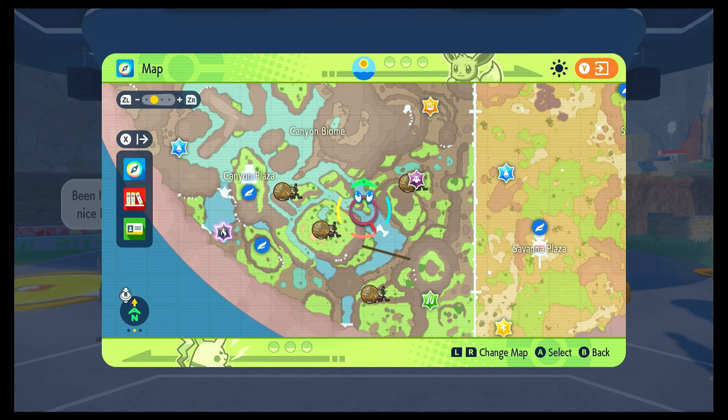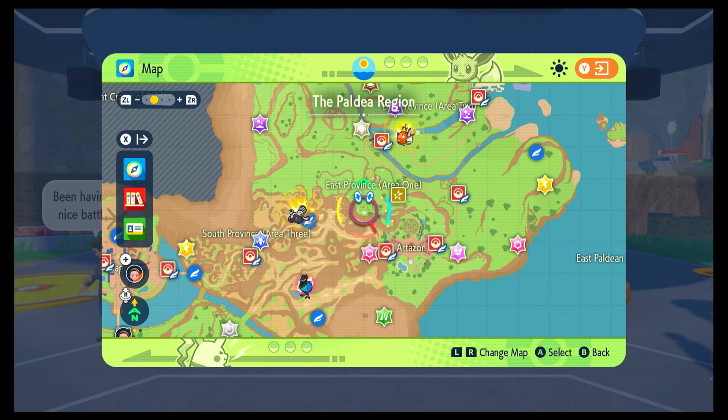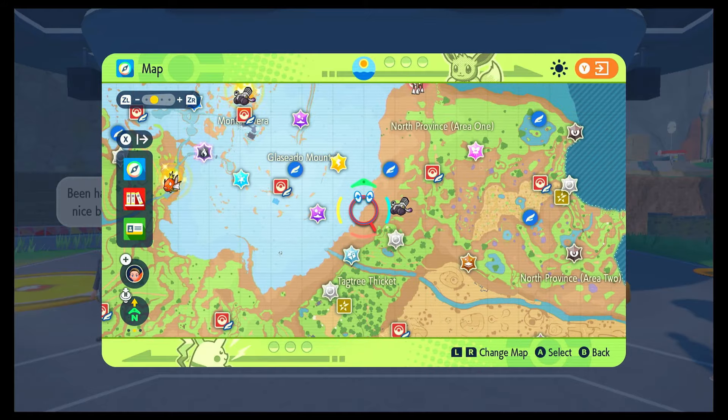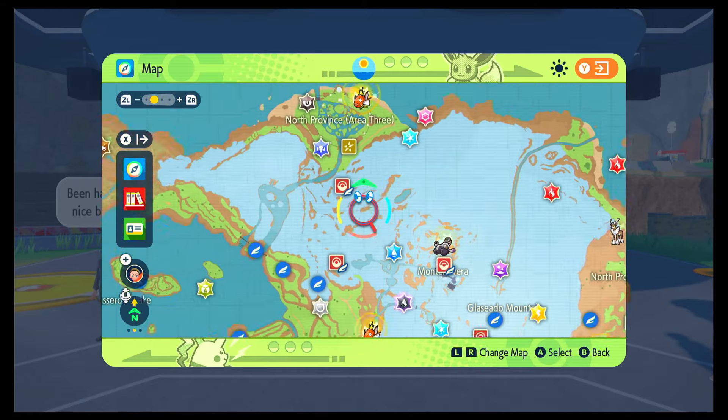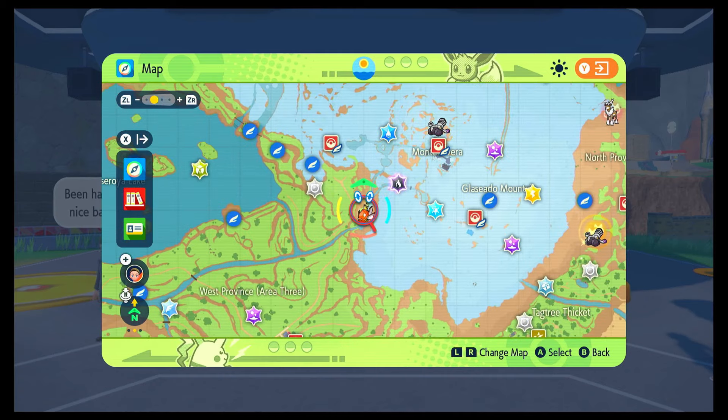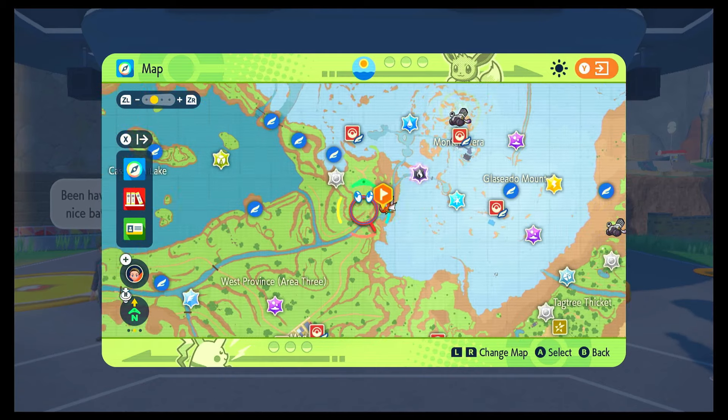It is key — seriously, just move on if you do not get an outbreak in a good spot. I'm going to use the Magikarp one as an example. The Magikarp outbreak we're looking at is in the river system up at the top right, and it is not the best place. We'll show you why when we head there now.